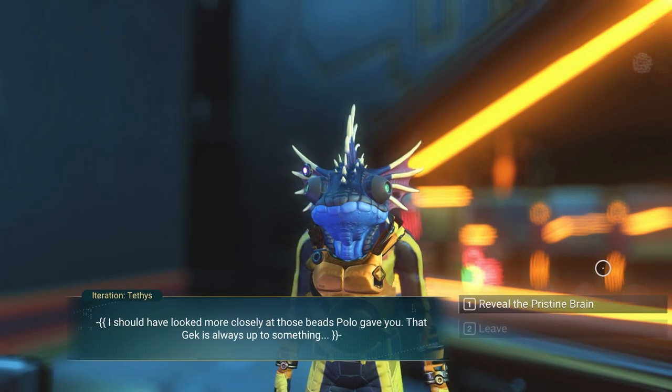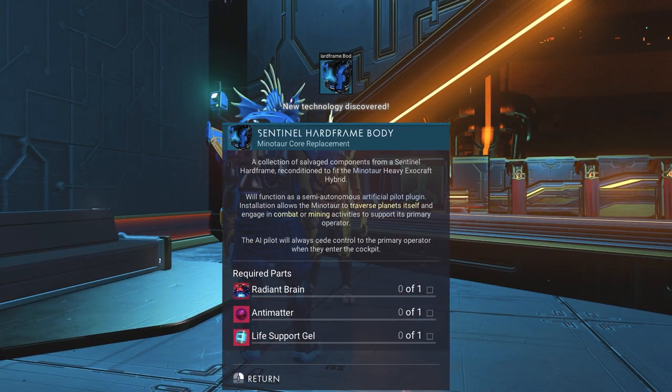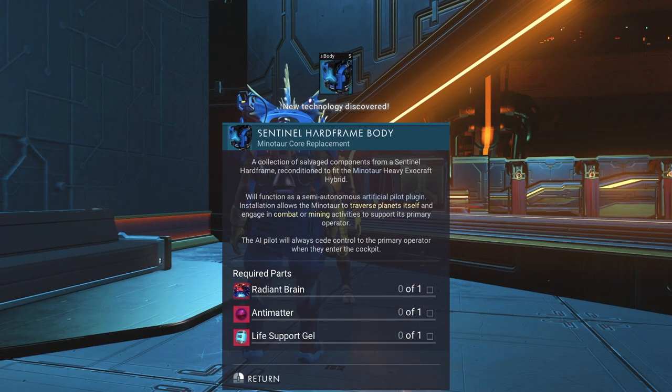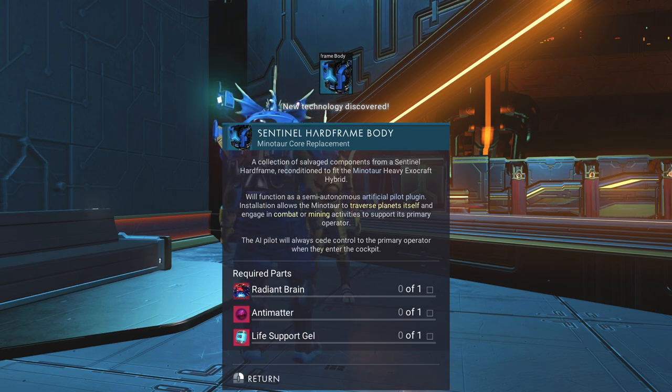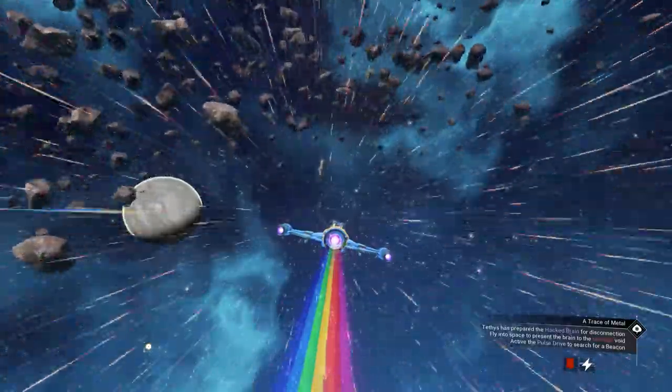Now go to the Anomaly and give Tedis the pristine brain you just got. He will give you the blueprint for the last part of the mech: the sentinel Hardframe body. As you can see, you'll need a radiant brain to install it.